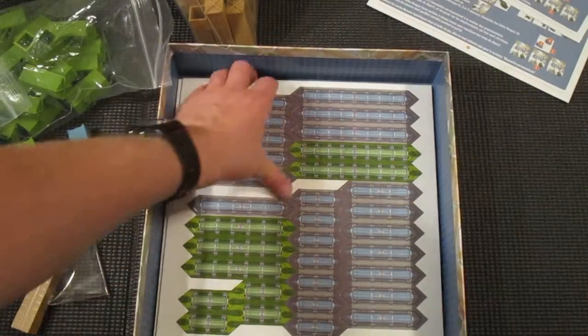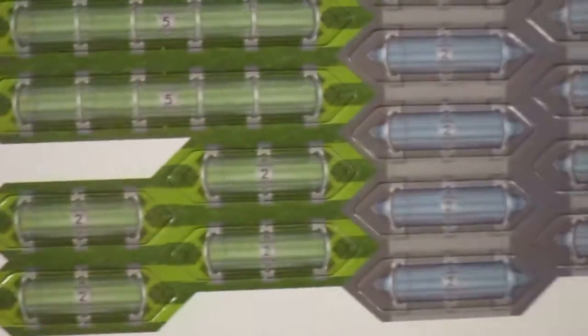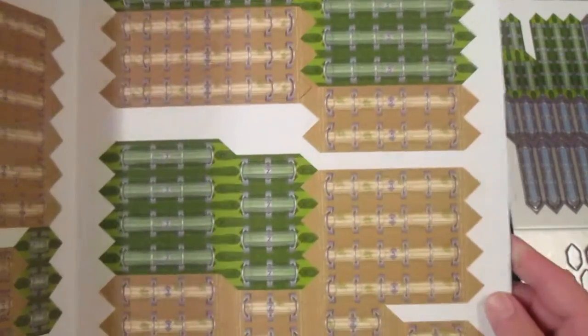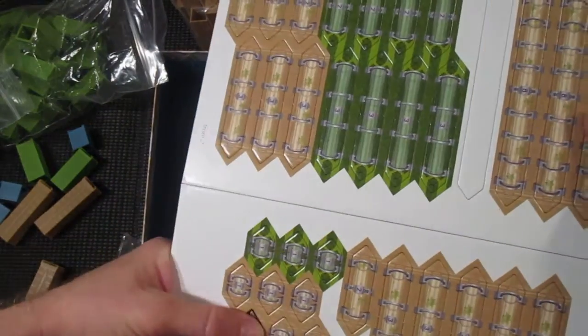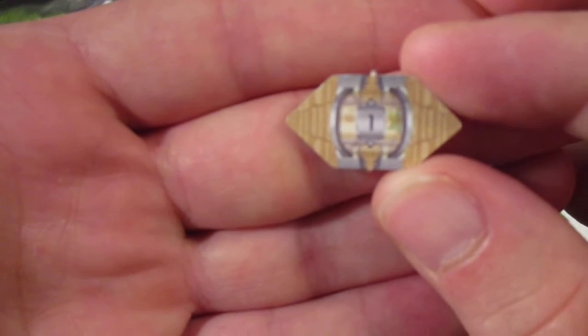We have the rules, and here we have some punchboard. This would be, I believe, the walkways to connect the various buildings like I was talking about. We have differing lengths in different colors. These are double-sided. Let's punch one or two of these out really quick — there we go, get a close-up of that.